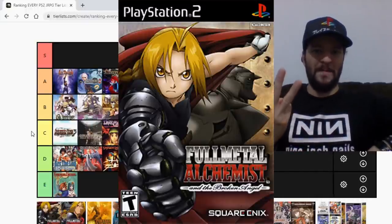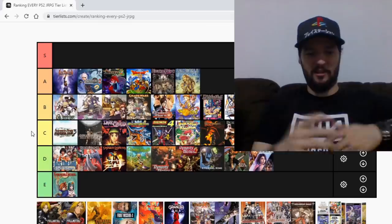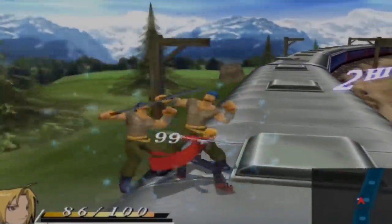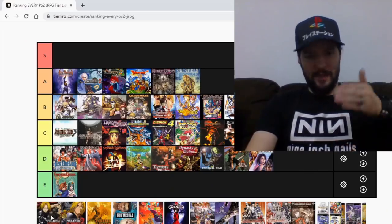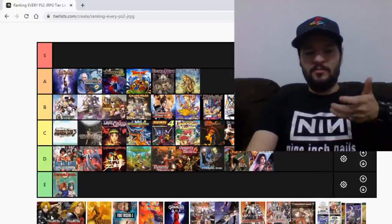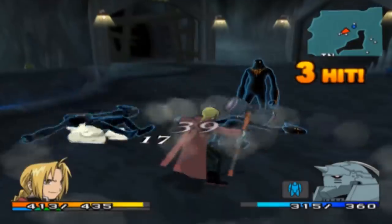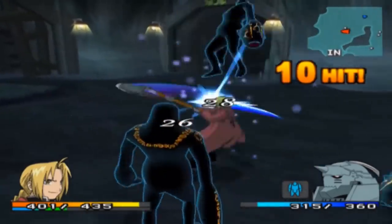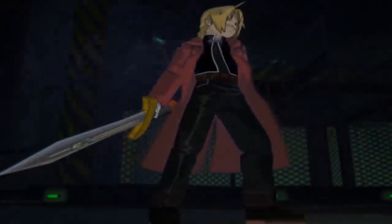In case you didn't know, there are three Fullmetal Alchemist games on the PlayStation 2 — action RPGs — and we only got the first two because they kind of failed in sales. The first game has clunky controls, clunky camera, and cryptic gameplay, but overall it's still a decent and playable game. It's based on the anime, with some things changed to extend the story. It's a C. The second one is a much better game — the one I actually beat — with better controls and camera. It took everything wrong with the first game and improved it and corrected it. I'm gonna give it a B.